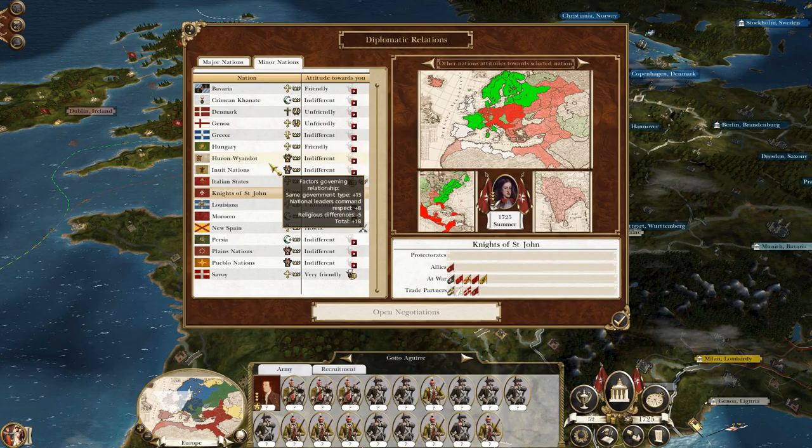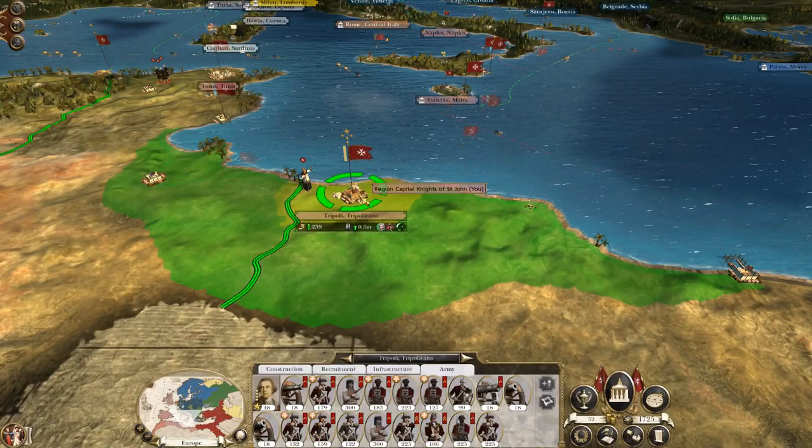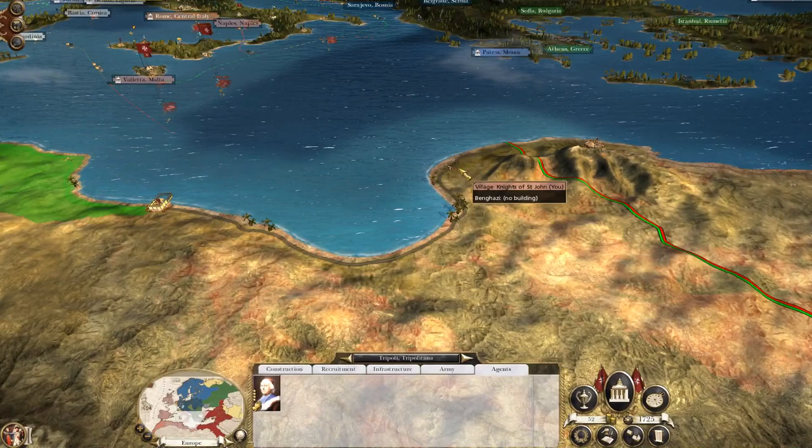Especially when things look so relatively peaceful in Europe. Let's check ourselves — Spain, New Spain, Ottomans and Russia. Marching onwards to Cairo I think will be a good idea. You're good enough to do that. You're converting the Tripoli population into our way of thinking.